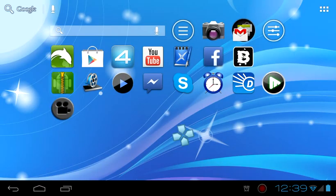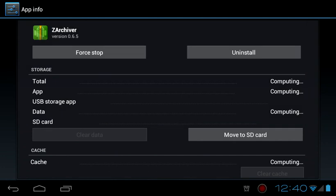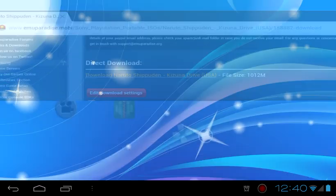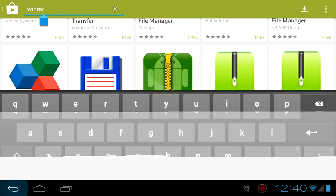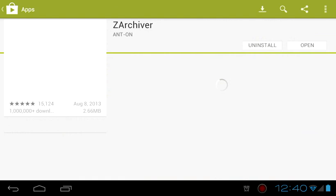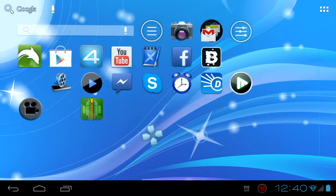Let me check what it's called — it's Z-Archiver. You want to download Z-Archiver from the Google Play Store. There we go, it's right here — download and install it. Once the game is finished downloading, you just open Z-Archiver.